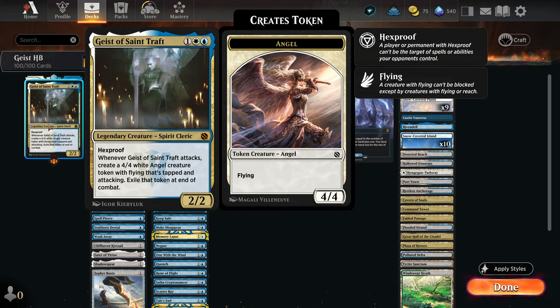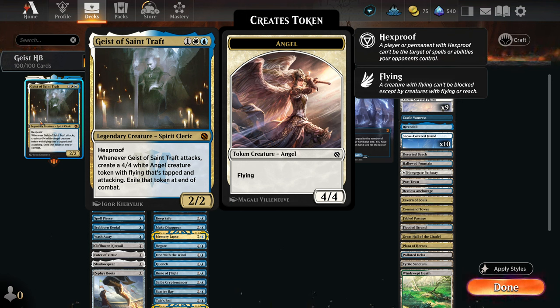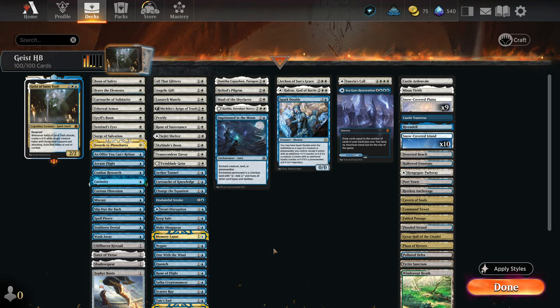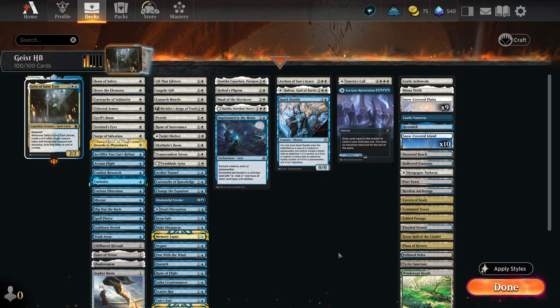Again, because it's Hexproof, the opponent usually can't interact with this. A lot of decks run targeted removal — black removal spells, white removal spells like Swords to Plowshares, enchantment removal like Touch the Spirit Realm or Borrowed Time, or enchantments that turn off your commander making it a 1/1 with no abilities. None of that works against Geist because it's Hexproof. The only way to get rid of this is with a board wipe or non-targeted removal like 'target player sacrifices a creature.' Unless they have exactly the right cards, we're going to keep it on the battlefield and keep punishing them.